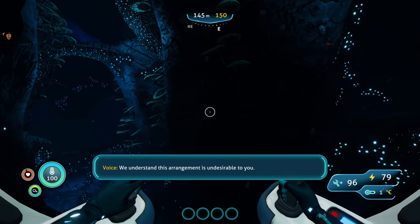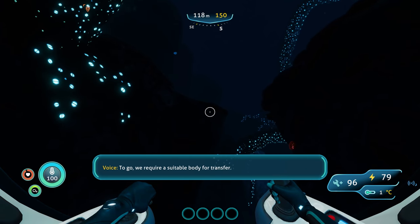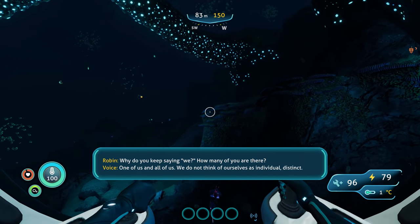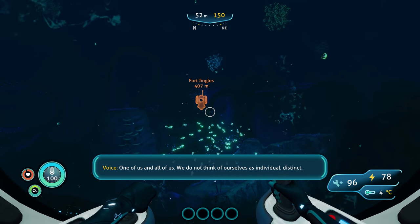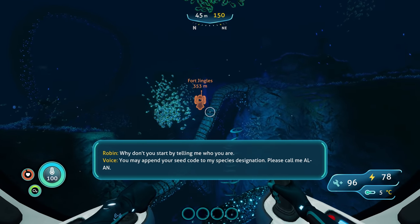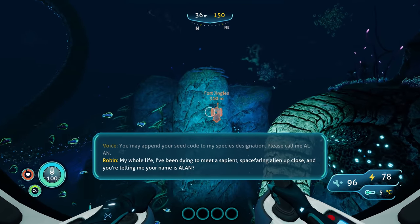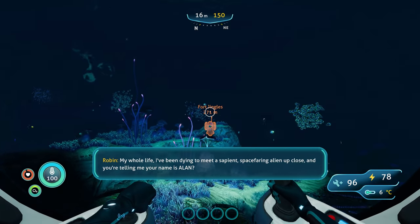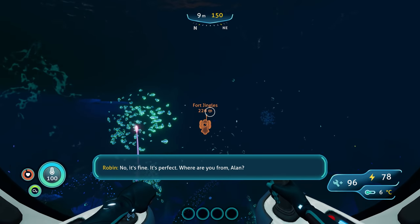'We understand this arrangement is undesirable to you.' You're not real — go away. 'To go, we require a suitable body for transfer.' Why do you keep saying we? 'One of us and all of us. We do not think of ourselves as individual.' Why don't you start by telling me who you are? 'Please call me Alan.' My whole life I've been dying to meet a sapient spacefaring alien up close and you're telling me your name is Alan?